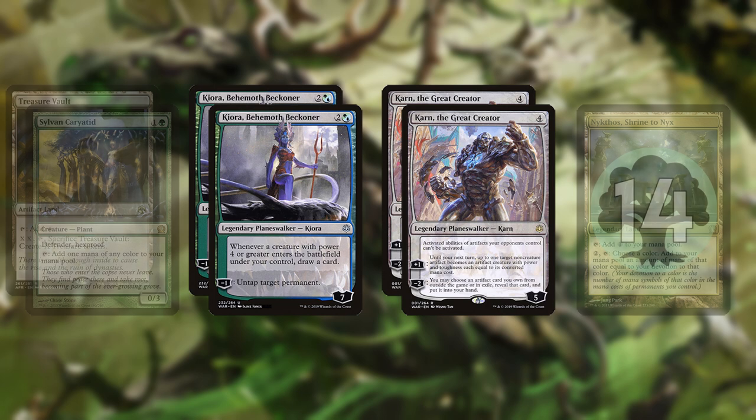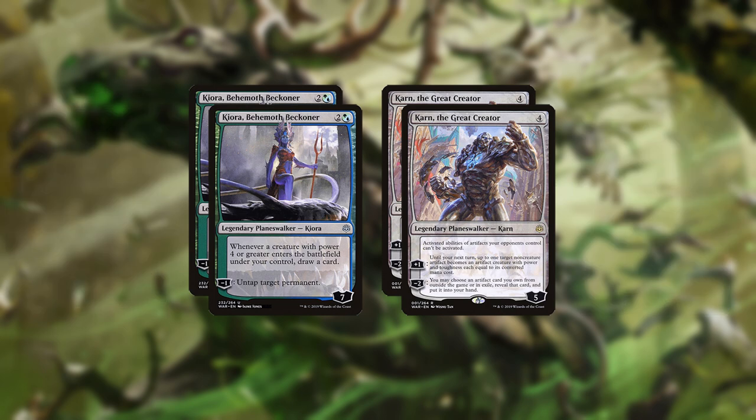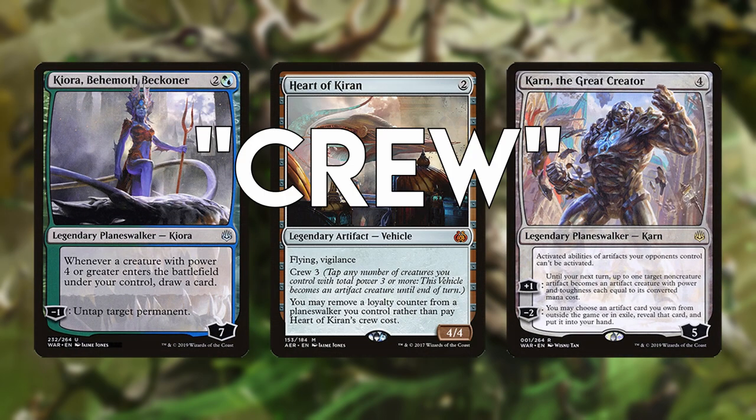Alternatively, in lieu of a second copy of each walker legend-ruling them out, you can use Heart of Kiran to crew and sacrifice them.